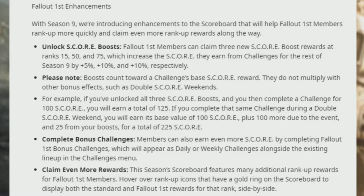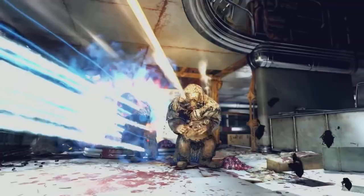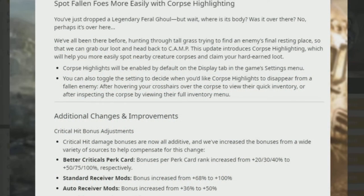Brand new in this update is corpse highlighting, which helps you more easily spot nearby creature corpses and claim your hard-earned loot. Corpse highlighting will be enabled by default in the display tab of the game settings menu. You can toggle settings to decide when you'd like the corpse highlight to disappear — either after hovering your crosshairs over the corpse to view their quick inventory, or after inspecting the corpse fully.